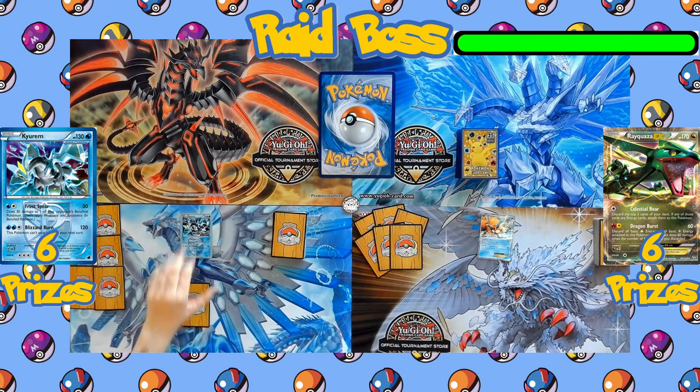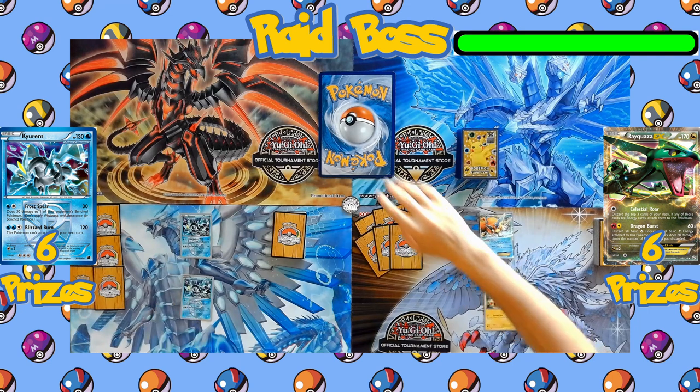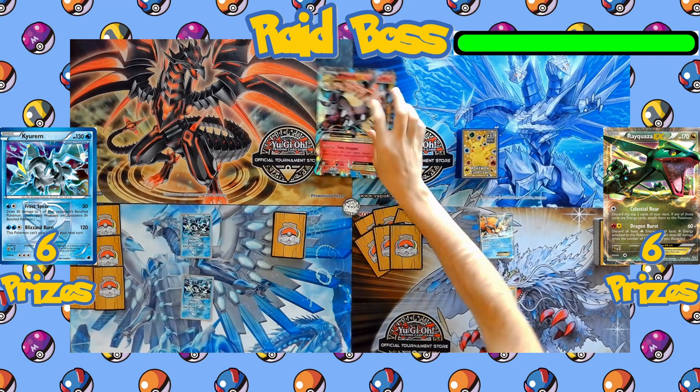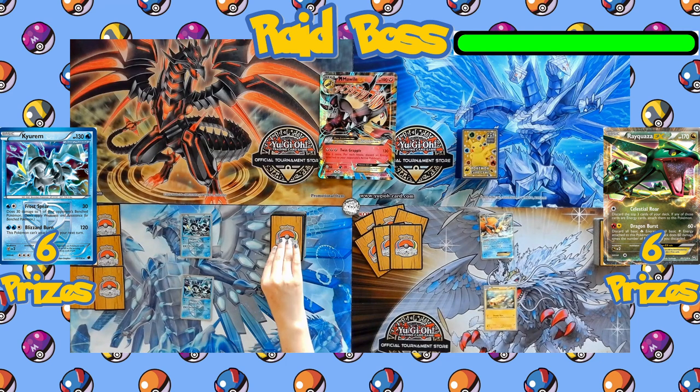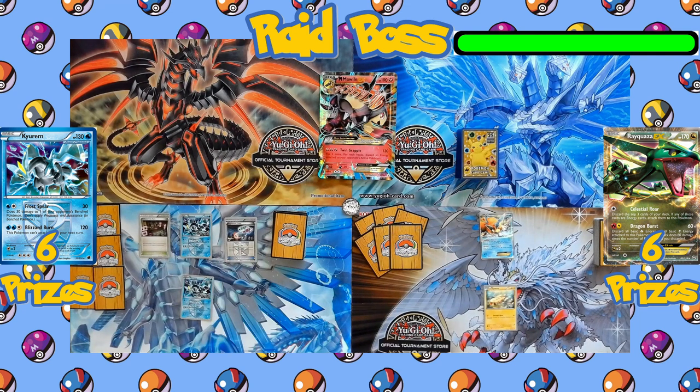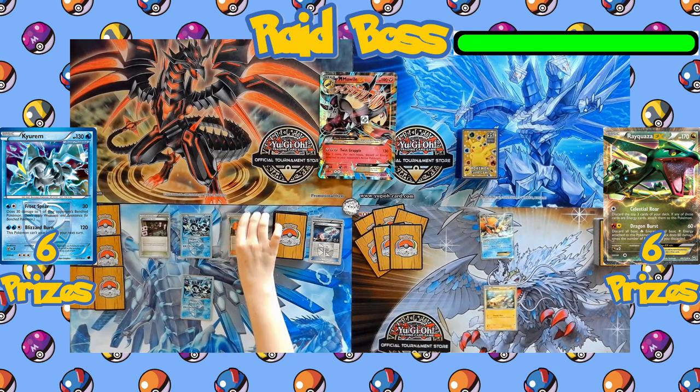The battle has started with all sides flipping over their starting Pokémon. On the Team Plasma side we've got Kyurem as the active Pokémon, and on the Rayquaza side we've got Keldeo EX as the active Pokémon — both of them going up against Mega Mawile EX as the raid boss. The Team Plasma side is going first, playing their Stadium Virbank City Gym, followed by the item Hypnotoxic Laser, automatically poisoning Mega Mawile and dealing 30 damage between turns instead of the usual 10.